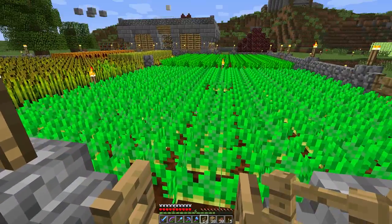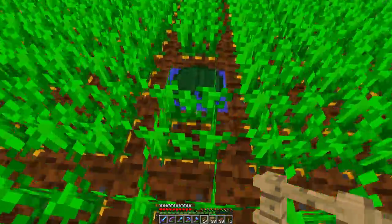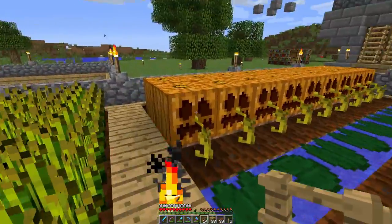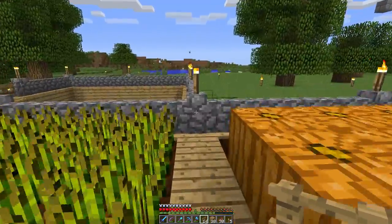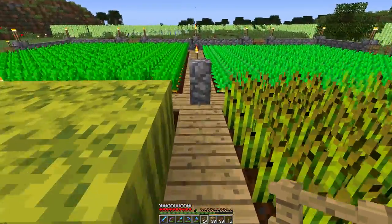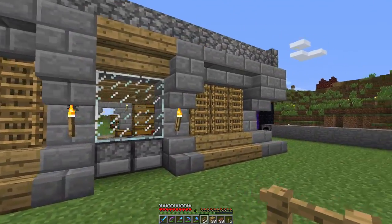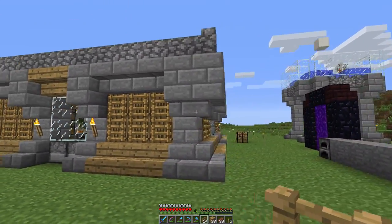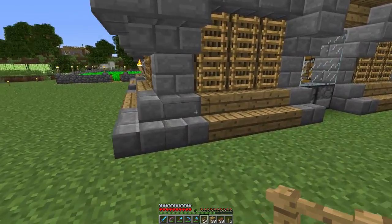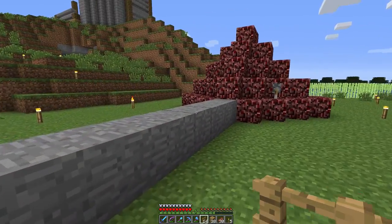We've got some nice little fields here, actually well maintained. We've got lily pads so you can fall into the water. We've got cobblestone walls, a pumpkin farm, melon farm. This was the first house that was built actually — this was the general idea the spawn houses were supposed to follow, which is why I've also used the cobblestone and oak wood. I didn't go exactly with the same look, but slightly similar.